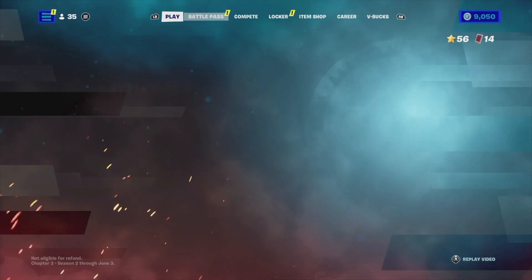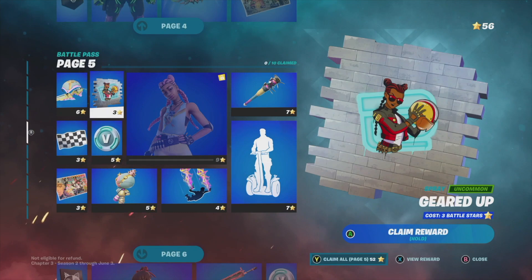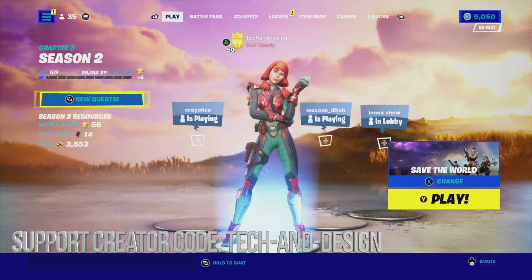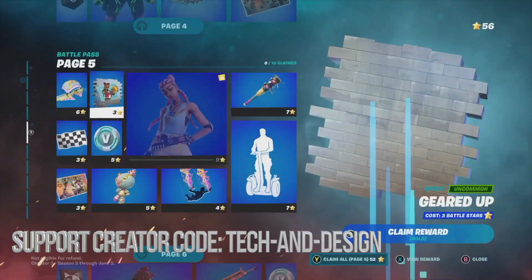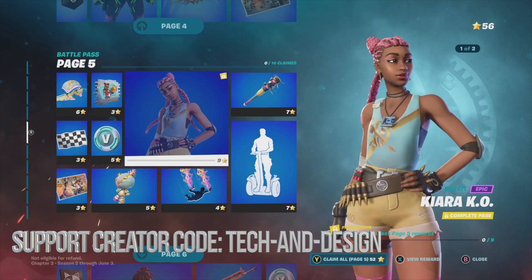We're going to go to battle pass rewards and see page number five. Before I keep going — in order to unlock these pages, yes you need battle stars. How do you get battle stars? You need to level up. My level is 50 at this point for page five. I have 56 battle stars, and to claim this entire page it only takes 52 battle stars.